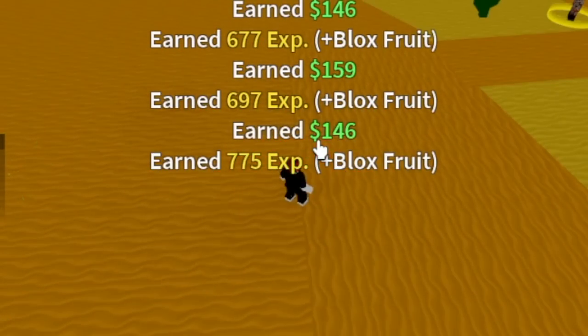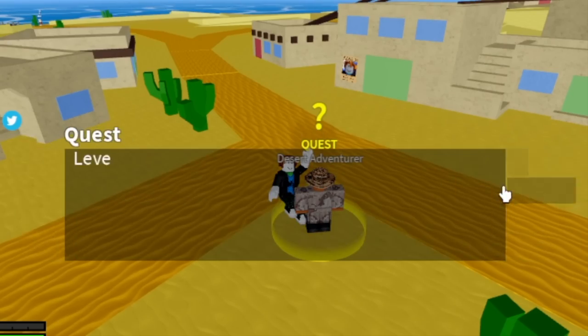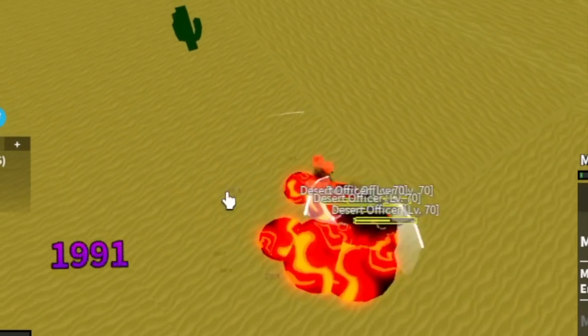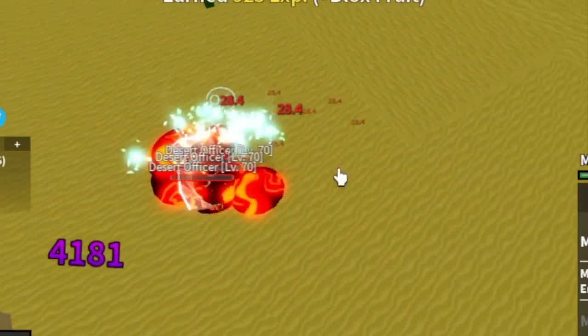At level 75, you can start defeating the desert officers. Elemental is in effect at level 75. Again, use your F skill. It's really easy. We're just using one skill.